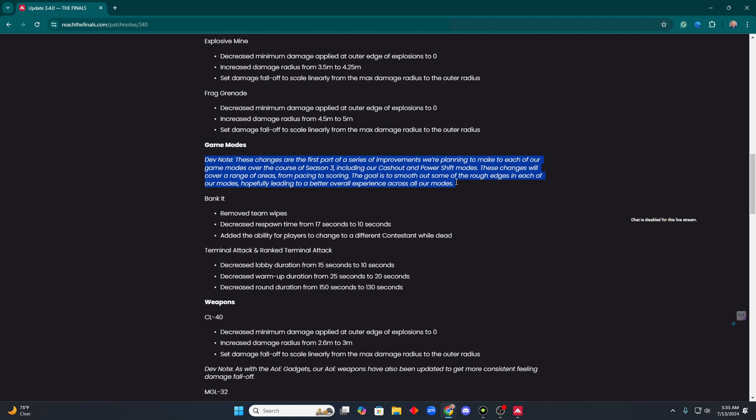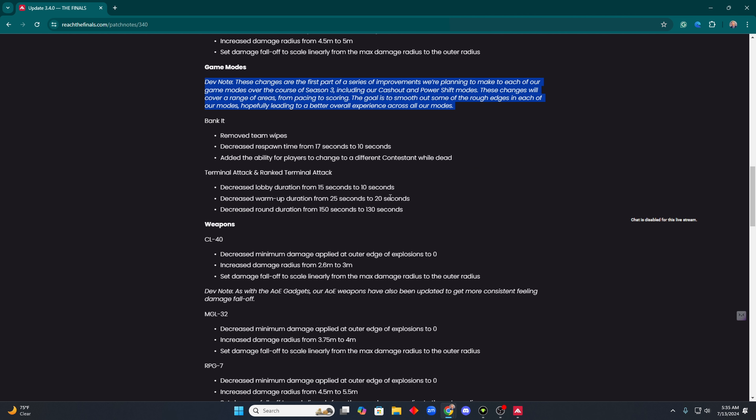Game modes: these changes are the first part of a series of improvements they're planning to make to each of their game modes over the course of season three, including cash out and power shift modes. These changes will cover a range of areas from pacing to scoring, with the goal to smooth out some of the rough edges in each mode.